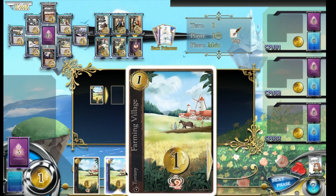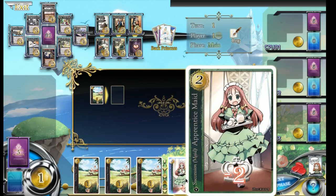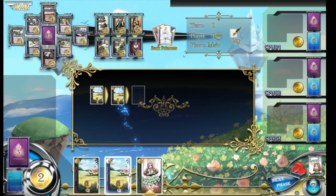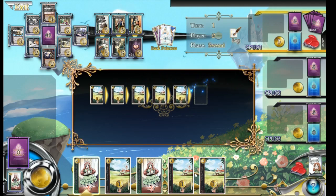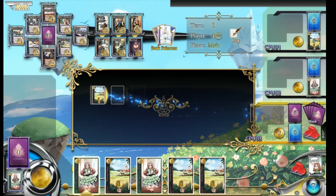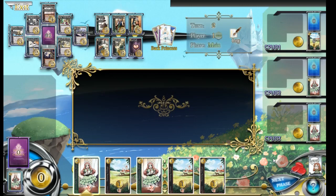So we've just put down a farming village. We also have an apprentice maid, which has a minus two crown points. This seems to maybe give us money, so let's just put down all the farming villages. And there we go, next phase. Hopefully.